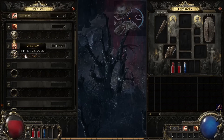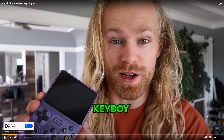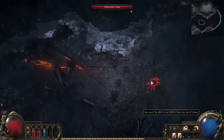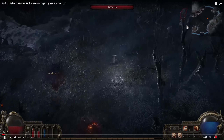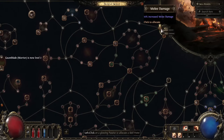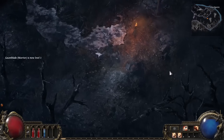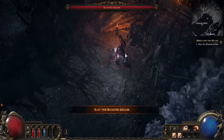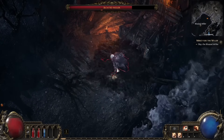Here we see a skill gem, and it's interesting — when you select the gem, it actually lets you choose what you want to turn that gem into. So it's like a basic skill gem and then you get to select the type. Here we see Rolling Slam. We also get a brief glimpse of the skill tree, and it looks like there are multiple exits from your starting path. And we get to what looks like a mini-boss right before you go into town.